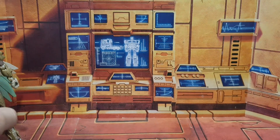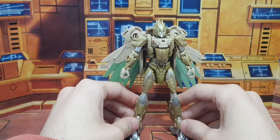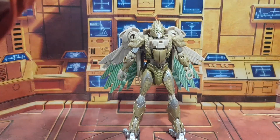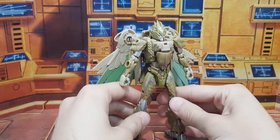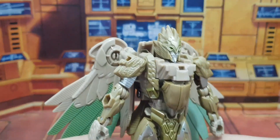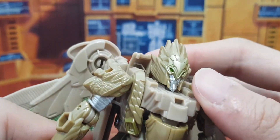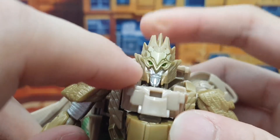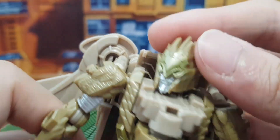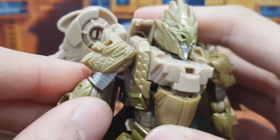Let's put the box aside and bring Airazor out. Here she is — Rise of the Beasts Airazor, one of the first Rise of the Beasts toys I have. She's not the only one; I also have the Bumblebee. I took some photos making some poses — I'll do more photos later. Her head is bird-like; she has this crown thing. Gold and green — green eyes, silver face. Kind of like feathers going on here.